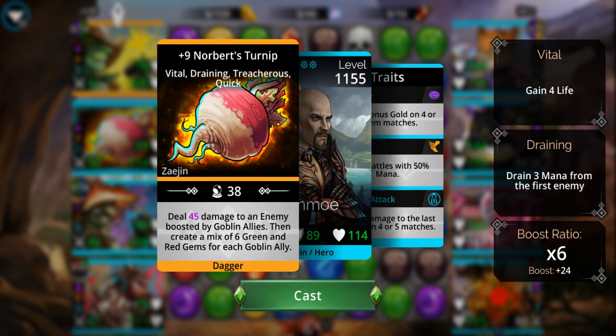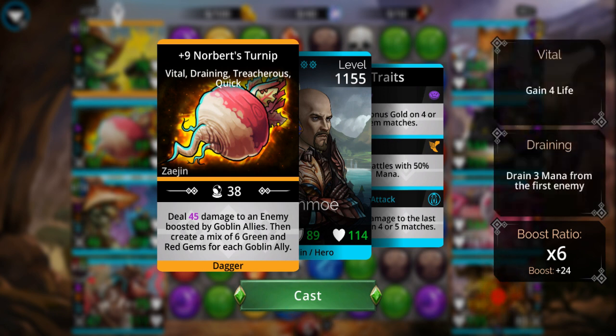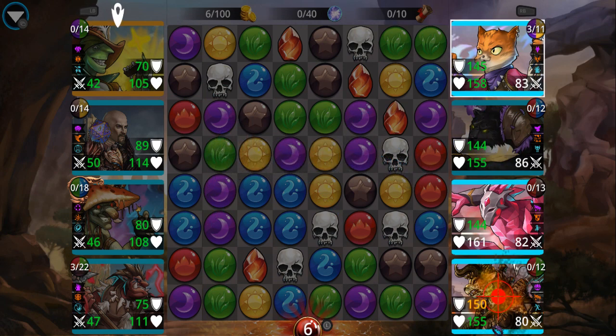That's the basic skeleton of this game right here. This is how it works — this guy is pretty much the lead-off man, the ability you want to get off first. Then you choose an enemy. The darkened-out guy is stealthy, so I can't target him unless there are no available targets. For easier content like this, it doesn't matter that much, so usually I just pick the guy on the top.